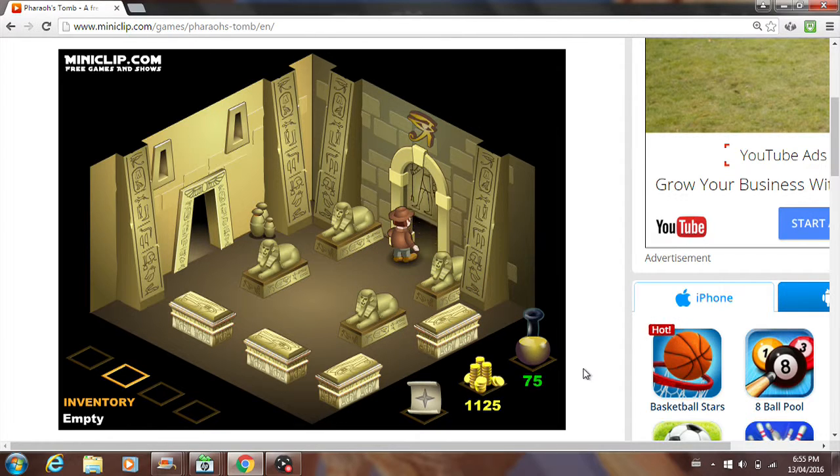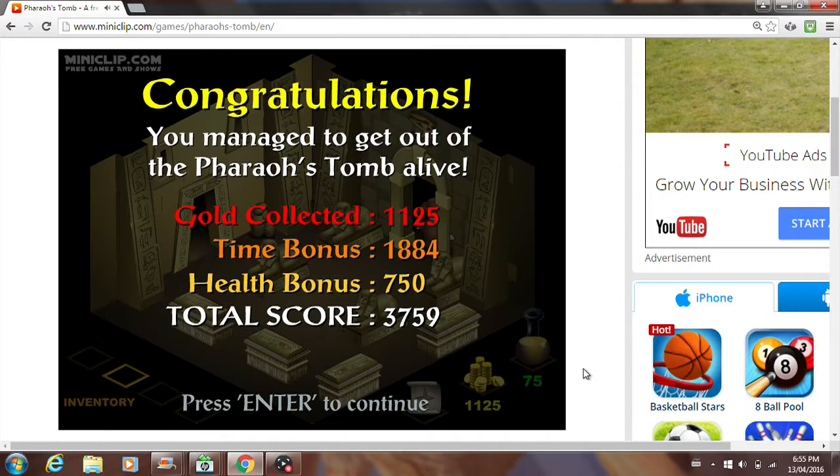So now we're gonna use the Horus Eye and we're gonna press the spacebar. And... it opens! And we win. Congratulations, you managed to get out of The Pharaoh's Tomb alive. And then it shows all our stats here: gold collected, time bonus, our total score, and our health bonus.